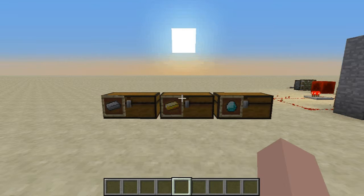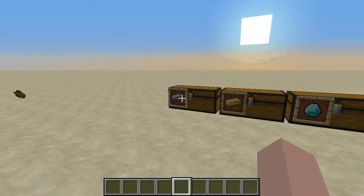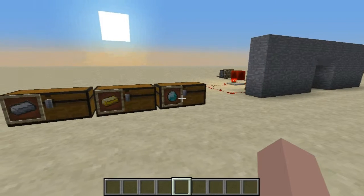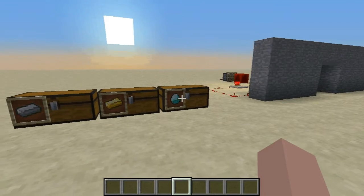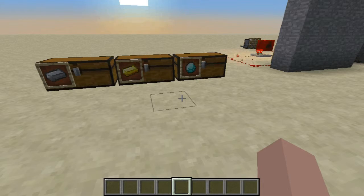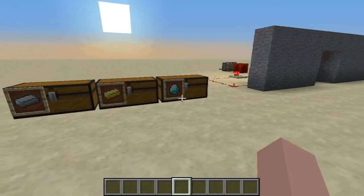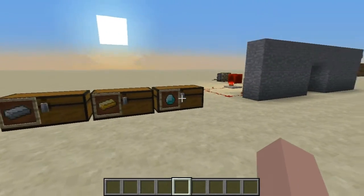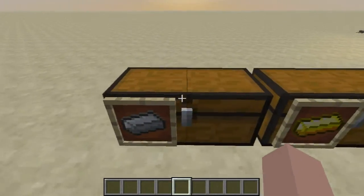Alright guys, welcome to episode 7 of Zero's Dust World. In this episode we're gonna check out the durability differences of iron tools and iron armor, gold tools and gold armor, and diamond horse and diamond armor. I noticed in my last server play episode that the armor durability for diamond is different, so let's take a look.